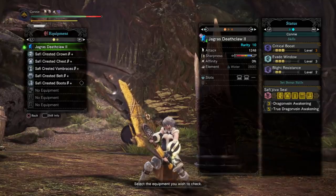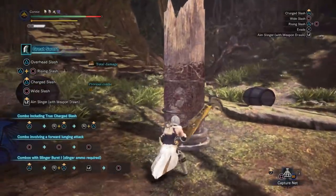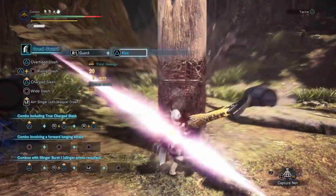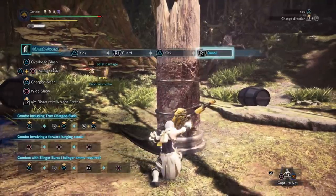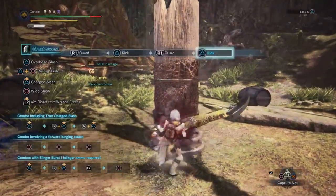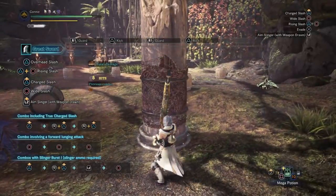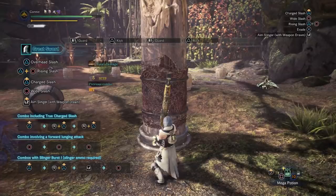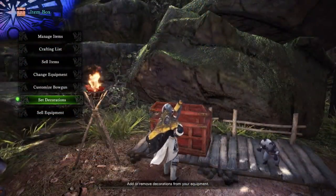You can see I have the Safi'jiiva set open. I'll list out what I'm going to be testing in a second, but I'll run the first test quickly. The first thing people were interested in is whether or not it can heal non-red damage. I do three, four, five hits — and as you can see it's healed beyond the red bar, so it definitely can heal non-red damage.